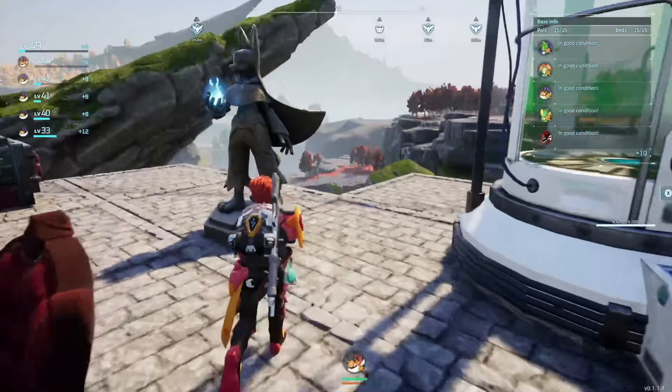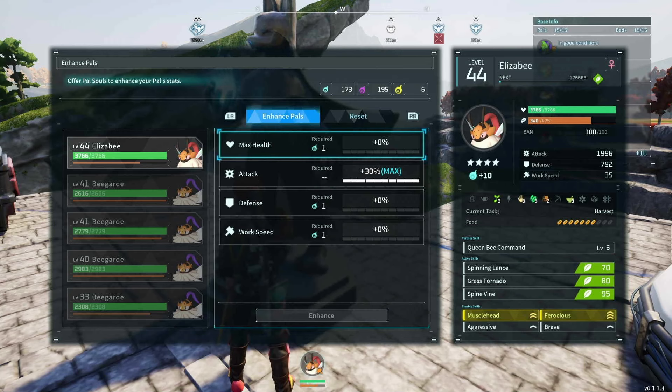After we did that, we went to the Statue of Power and upped her attack to max, which is an extra 30%.